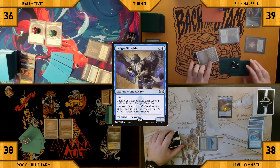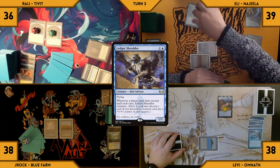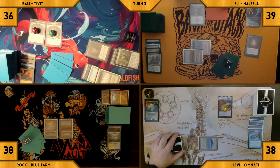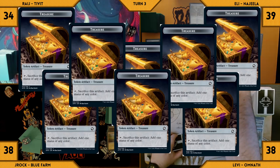Eladamri's Call resolves and Eli tutors up a Ledger Shredder into hand. The turn moves to Eli — he untaps, draws, and casts a Ledger Shredder. He moves to combat and swings his face-down Commander at Rage, dealing two more Commander damage. Eli passes the turn. Levi draws and casts Dockside Extortionist again — it enters and he creates eight treasures.